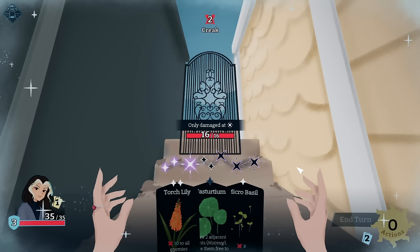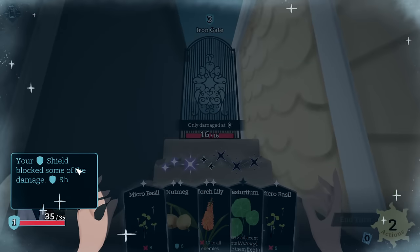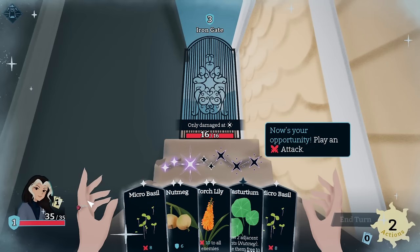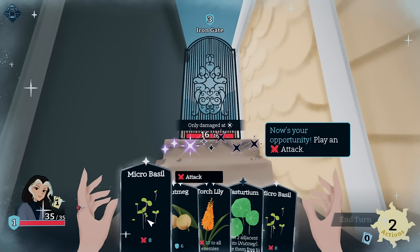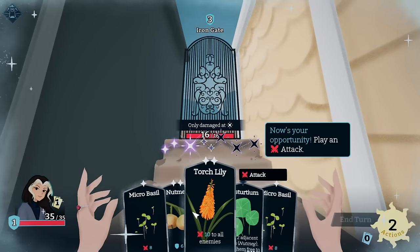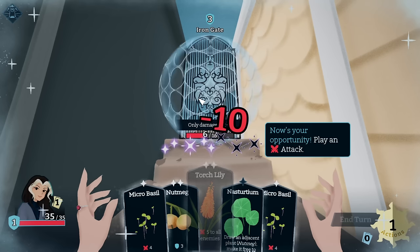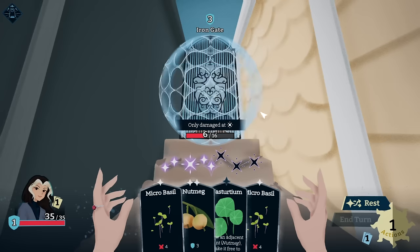The numbers on your cards are doubled now — what a unique mechanic, honestly. You're out of actions and turn. I ended my turn, so you hit me — you hit my shield. The shield blocked some of that damage, and shield lasts between turns, which is very important. Now play an attack — the best attack possible is going to be Torch Lily.